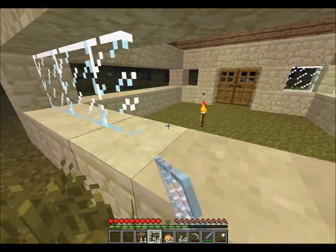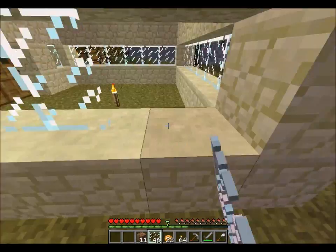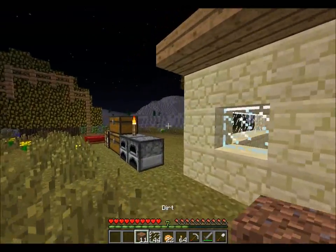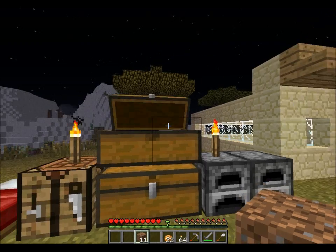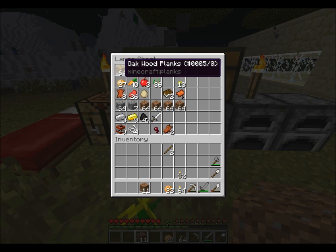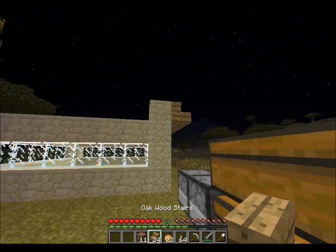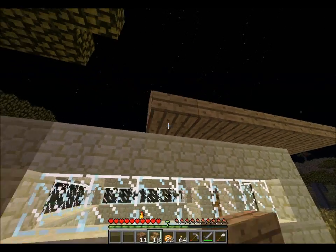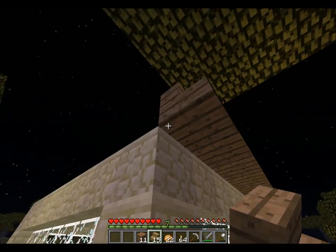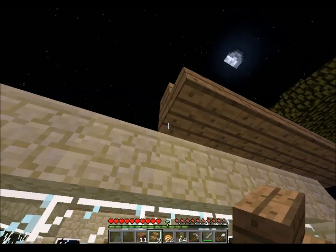I want to make this sort of our starting house. We won't make it our main house permanently, but for now it'll be our main house, and then we'll change it to make a bigger build for our main house later. So let's make some stairs to finish off the roof. I was thinking why don't we just have this as a flat roof — have the stairs and then make it flat from there.